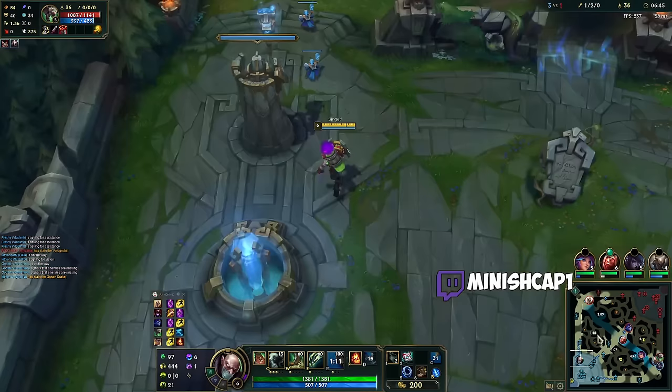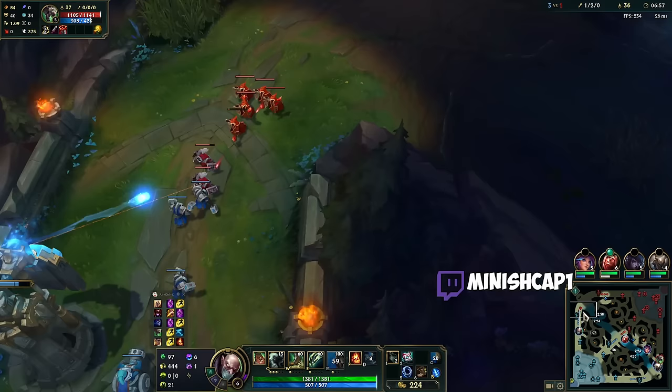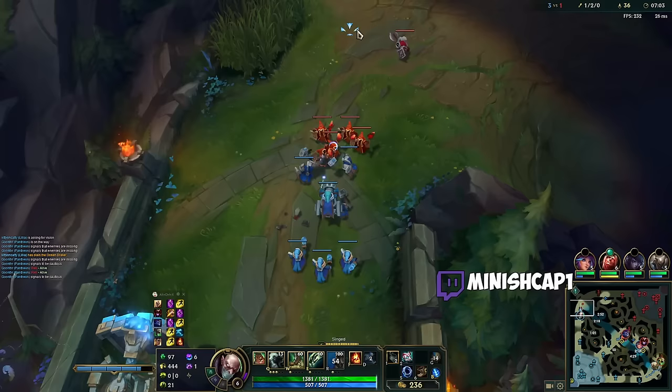I feel like I should have just held my ult — I could have maybe turned it around. Whenever I come back to lane, if she still has ult I've gotta worry about that. Maybe I should have turned on Rel there too, because Rel was level four. I'm fairly certain Kayle still has Teleport, so I'm not going to push this like I normally would. I'm just going to wait, last hit, be super patient. I will solo kill her — I swear I'll do it.